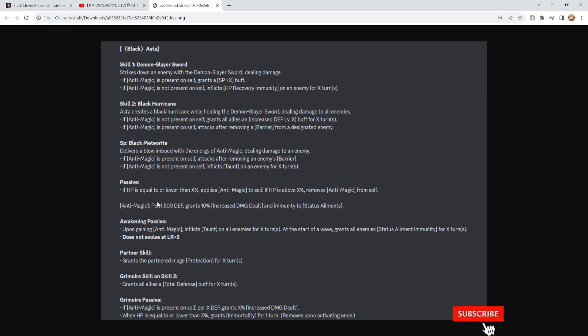The catch is it works off HP scaling — if HP is above a certain percent, anti-magic is applied to self; if HP drops below that threshold, anti-magic is removed. So Aster is meant to take hits and be on the more defensive side. He can also pull taunt on his ultimate, and his awakening passive states: upon gaining anti-magic, inflicts taunt to all enemies for X turns. At the start of a wave, grants all allies status immunity for X turns.